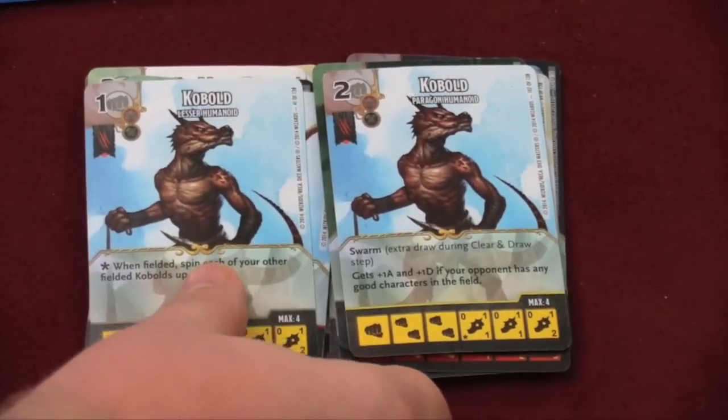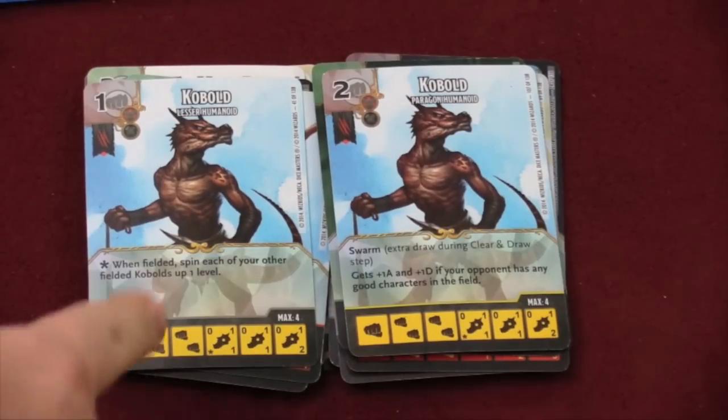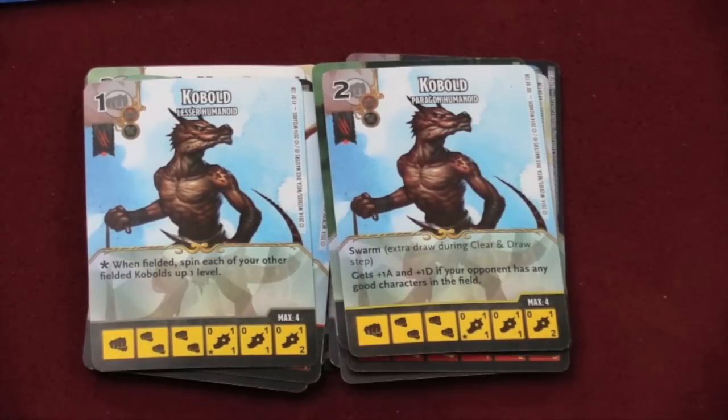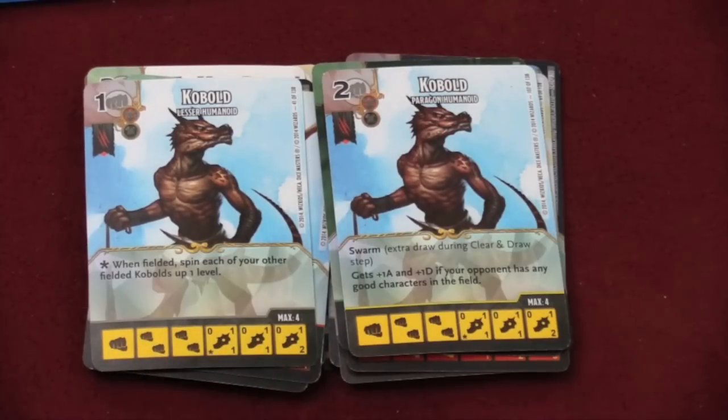There's even a kobold in this game that has a cost of one. Cost-of-one cards are rare in Dice Masters — very cheap, but then again this guy has very low stats. You can see he's a one-two even on his third level.